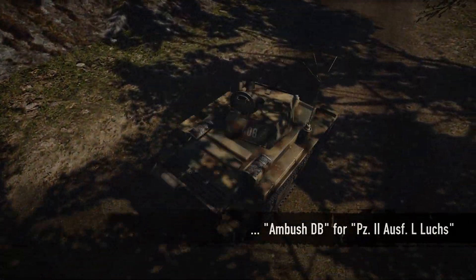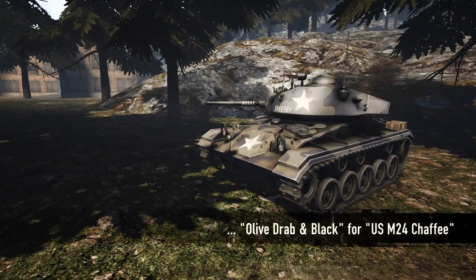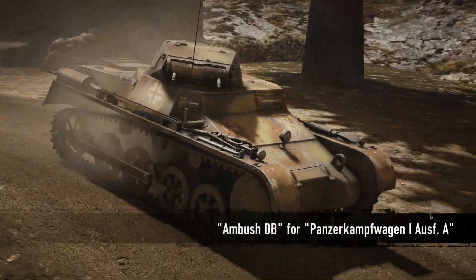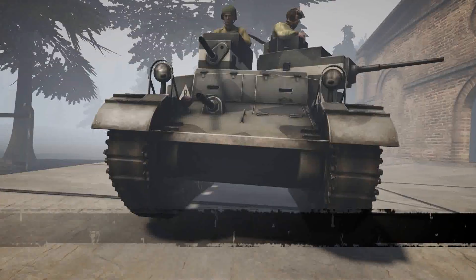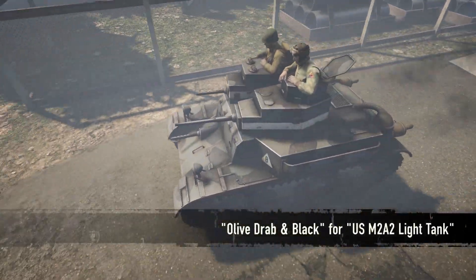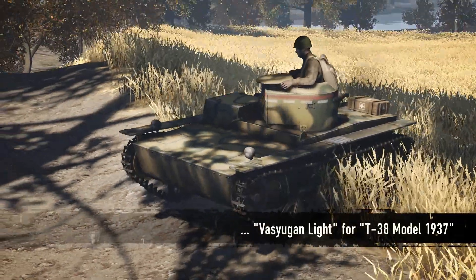The following existing light tanks also receive camouflage: Olive Draben Black for the US M24 Chaffee, Ambush DB for the German Panzerkampfwagen I Ausführung A, Olive Draben Black for the US M282 light tank, and Vasjugend Light for the Soviet T-37 model 1937.